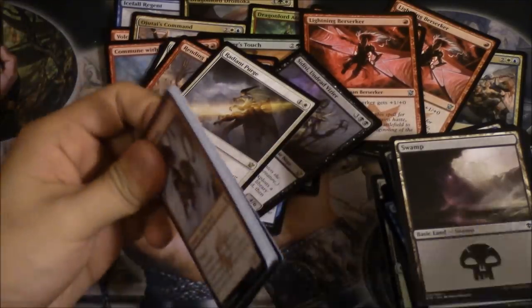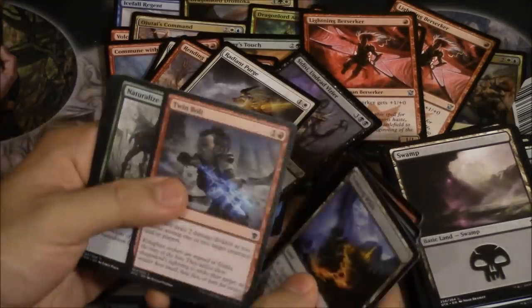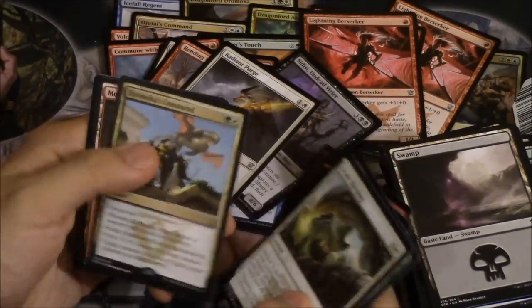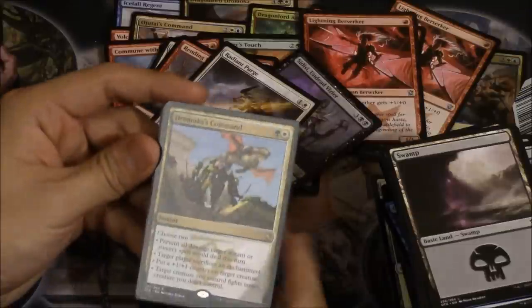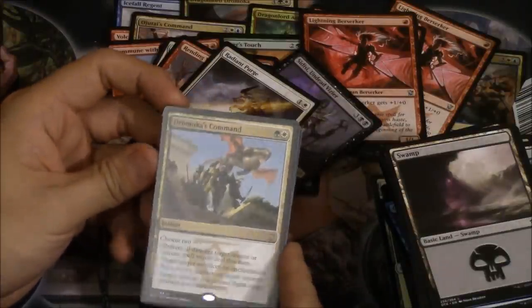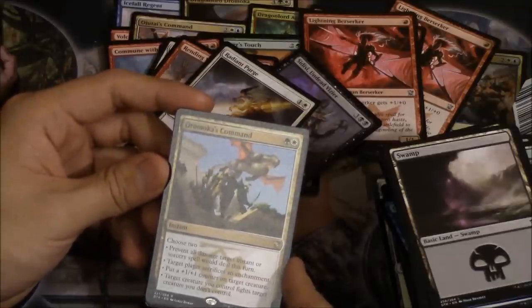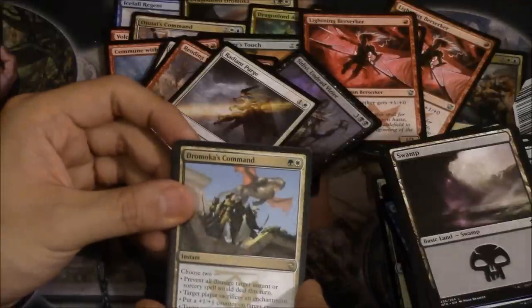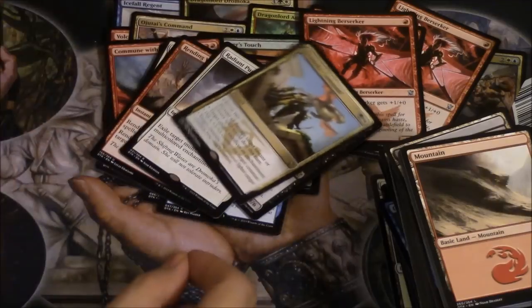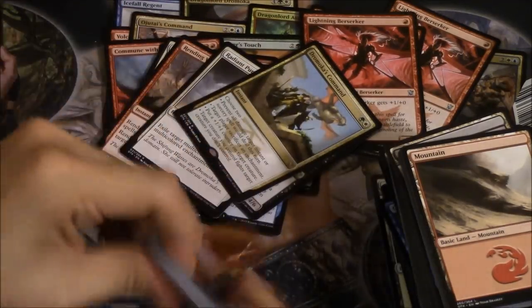We are going to keep opening until we have no packs left. Twin Bolt is very good. Scale Blessing and Dromoka's Command — I don't mind having another Dromoka's Command. Prevent all damage a target instant or sorcery spell would deal this turn; target player sacrifices an enchantment; put a +1/+1 counter on target creature; target creature you control fights target creature you don't control. I love the fight part and the +1/+1 counter part — it's very versatile.